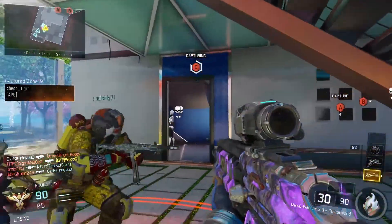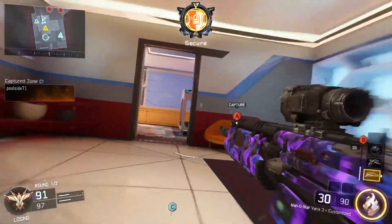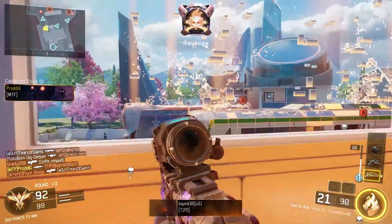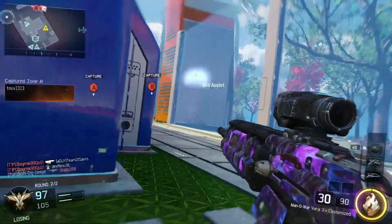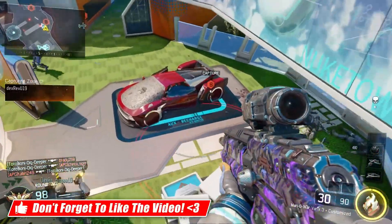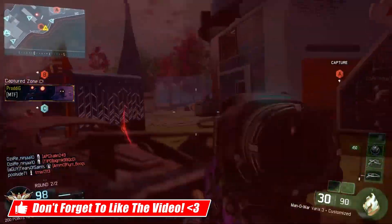The second people heard this, they immediately went crazy and started putting the Varix sight on all their guns. As you can see in the gameplay right here, I'm using the Varix sight on the Man of War so you can see it in action. I'm playing some domination on Nuketown and you'll see the dark matter camo on the Man of War because I just recently unlocked that on PS4.